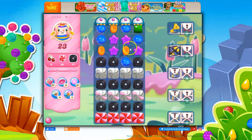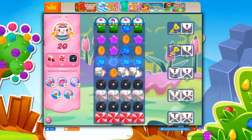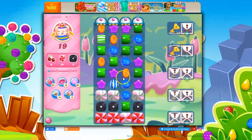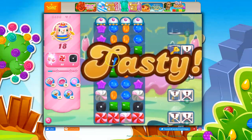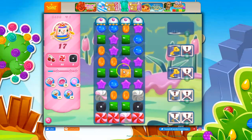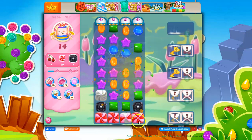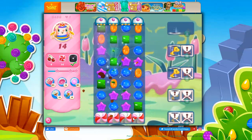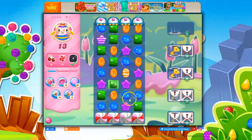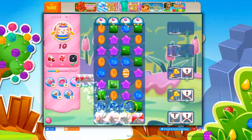Okay, so just like we always start, we're trying to get through everything. But I do want to make sure that I've got an opportunity to hit those licorice locks. Now everything is mostly clear. I don't want to use that stripe up though. I want to try to bring everything down and use the stripes to get those keys if I can. And now I really want to make a striped wrapped, but the orange was going to blow up. So I'll make a wrapped wrapped and that'll help with everything down lower. Now maybe I can get a stripe wrapped — the stripes are aimed at collecting those keys and that's what I really need.